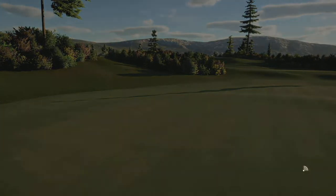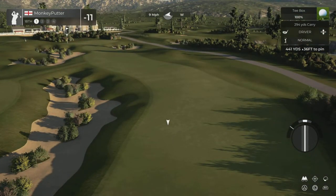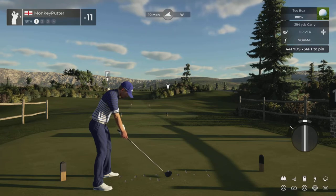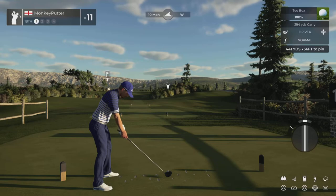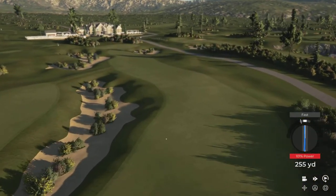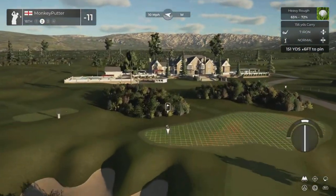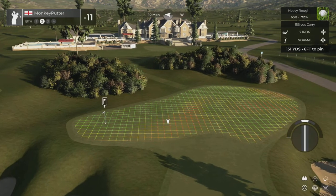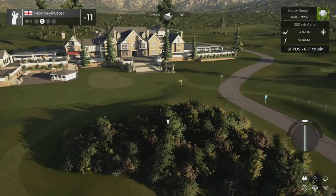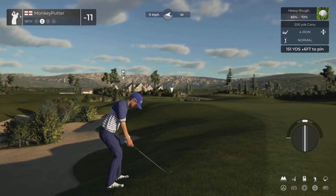Onto the final hole of the round - 18, par 4, 441 yards slightly uphill. Wind off the right hand side. I've hit that slightly fast - that could be in trouble. It's going to catch the slope and go left. That's a poor swing. I'm in heavy rough. Tricky pin placement too, tucked far left. Don't think I can reach the green anyway, so I've got to be careful here. Ball is well above my feet - this is a horrible shot. 11 mile an hour wind off the right.